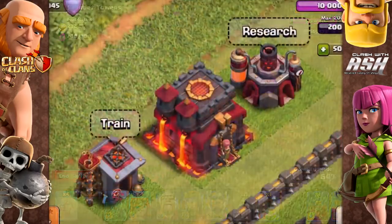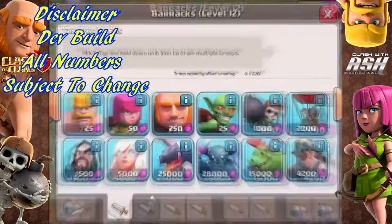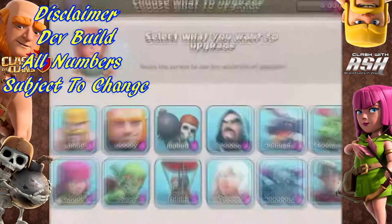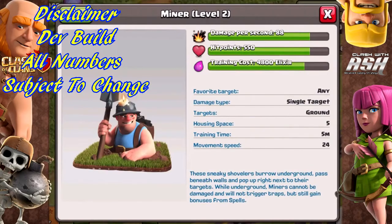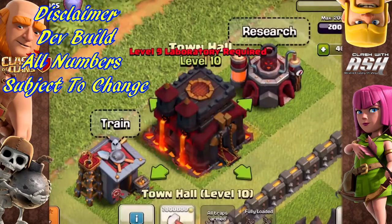The clone spell with the Miners works very nicely. They're going to be in the level 12 barracks, so they're available at Town Hall 10 and Town Hall 11. If you're looking for some new attacking units, this is going to be a great one.